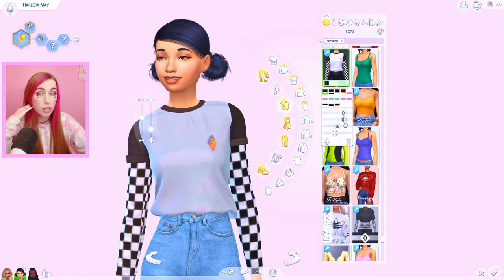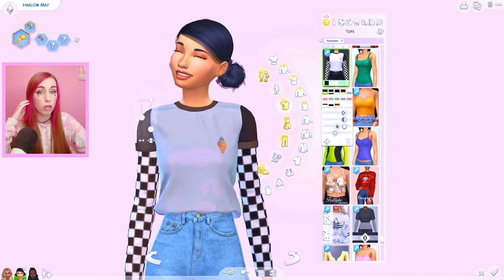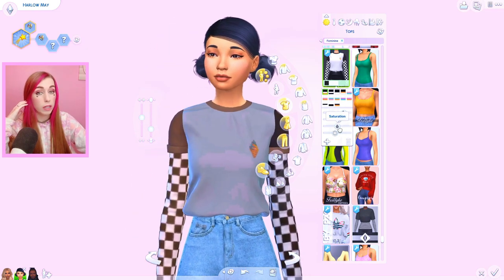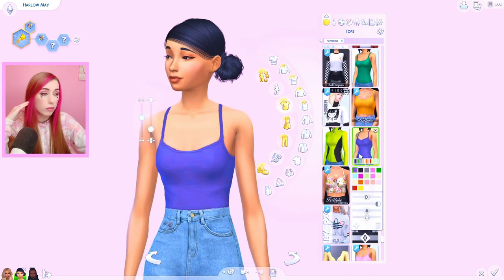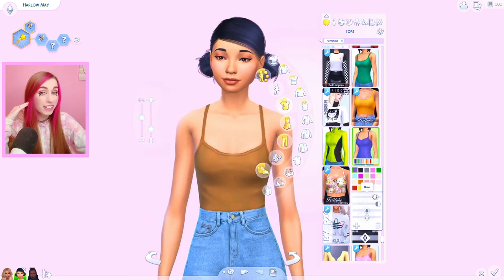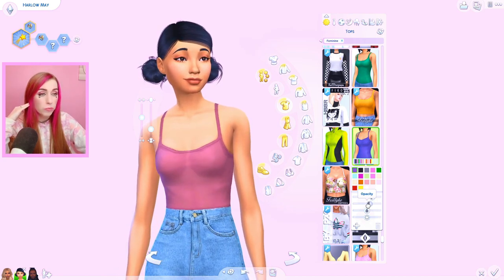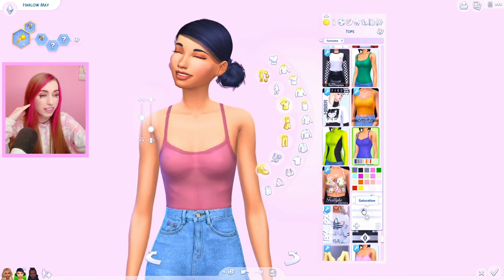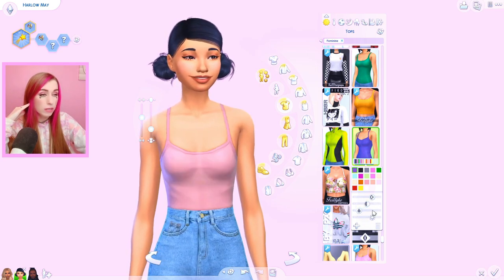For the stuff that came in the game you could change the other things. So you can still change the color of things. But for a shirt that comes in the game - look at that! So now you're going to be able to make outfits completely match. You know when it's just annoying because you don't have the right pink or something? Now it's gonna be perfect - look at this!